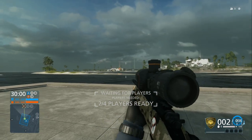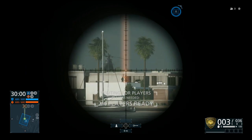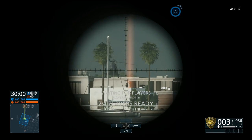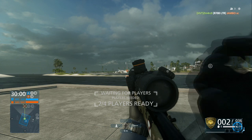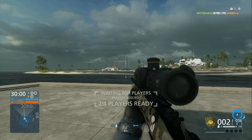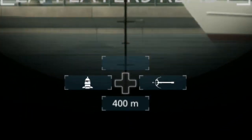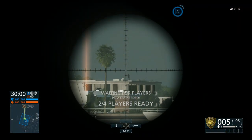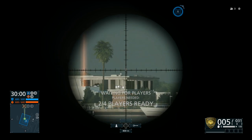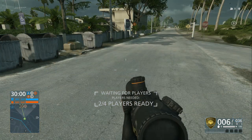Zeroing relies on how far your target is from you. If he's 100 or 200 meters away, look at the lines — the further away, the lower the line. The line itself should align with his head for a headshot. To make it easier, zero your sniper rifle. You can see the numbers right below; if your target is at almost 400 meters away, put the zero at 400 meters. This means if you aim directly at his head, that will be a headshot.